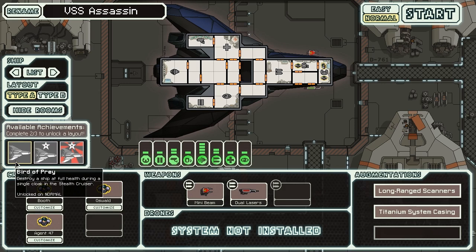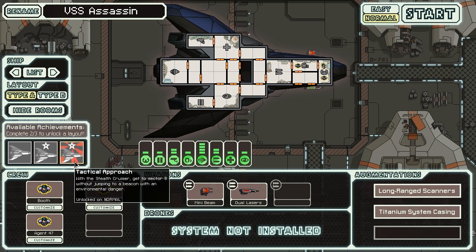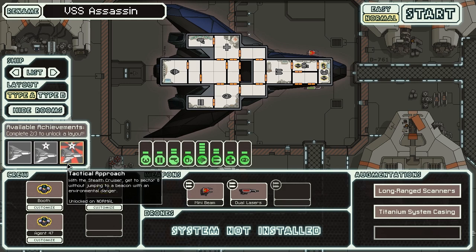In order to get Bird of Prey, you have to destroy a ship at full health during a single cloak on the stealth cruiser — that's not too bad, because you have a lot of cloak all the time. Phase Shift for avoiding 9 points of damage during a single cloak is fairly tricky, except if you can get to the last boss and dodge stage 3's big omniblast — cloaking right then always gets you there. Tactical Approach for getting into sector 8 without jumping into a beacon with an environmental danger was also pretty easy — I just used my long range scanners and avoided the dangers, though I did have to backtrack around a blockade a couple of times.